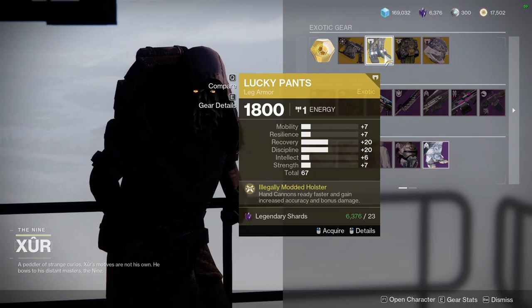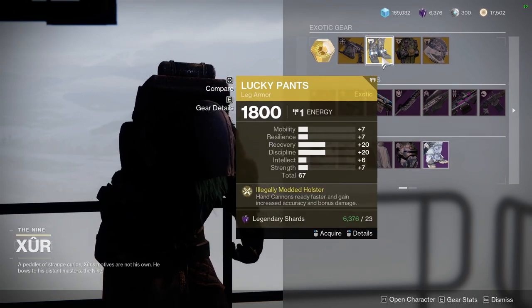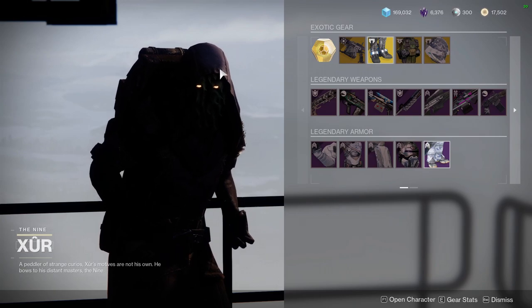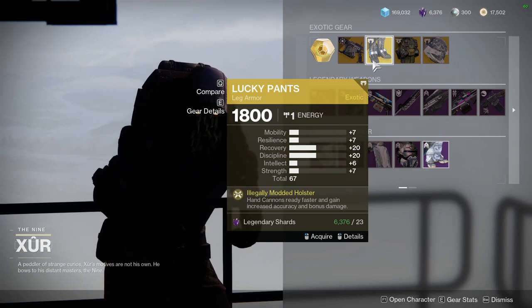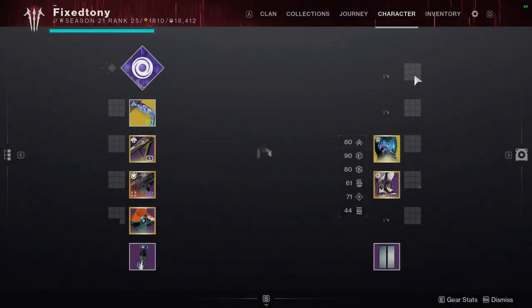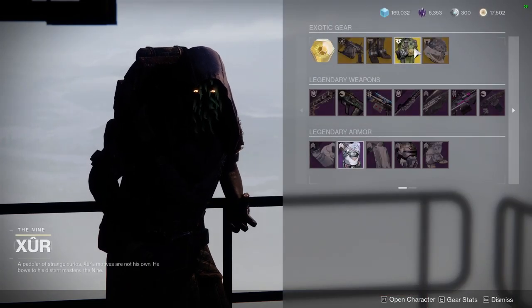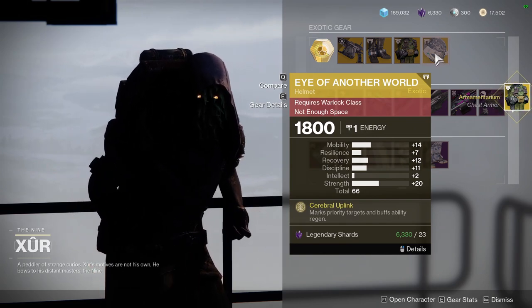Then we have Lucky Pants — the spread on that is really good, 20/20 Recovery and Discipline. I'm trying to see what mine is at because I kind of want to pick that up — mine's a little bit better, so I'll still pick it up. Then Armamentarium — that's not bad, I definitely want to pick that one up as well. Another World has pretty terrible stats though.